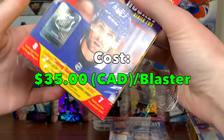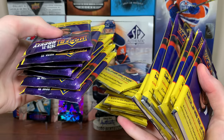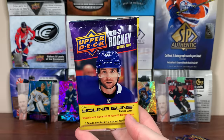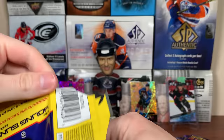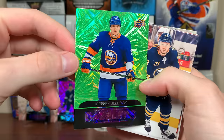Okay, here's the first Blaster and here's the packs inside. I decided to open all three Blasters — here's one, here's number two, and there's number three. Let's start off with Blaster number one. We got the Dazzlers Green — Key Bellows. So that is a rookie right there. I do like the Dazzlers; it's a nice addition to Upper Deck Series 1 and 2. I prefer these over Shining Stars and Shooting Stars.